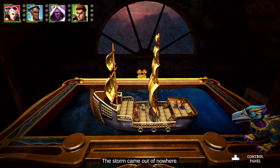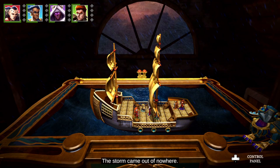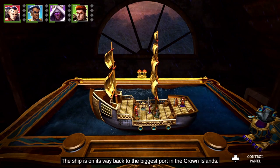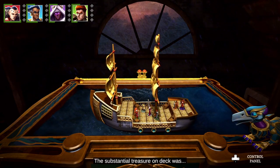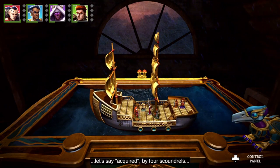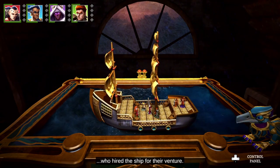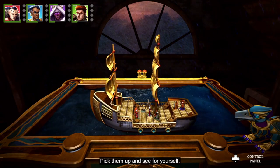The storm came out of nowhere. The ship is on its way back to the biggest port in the Crown's Islands. Its voyage has been a success. The substantial treasure on deck was — let's say — acquired by four scoundrels who hired the ship for their venture. Who are they? Pick them up and see for yourself.